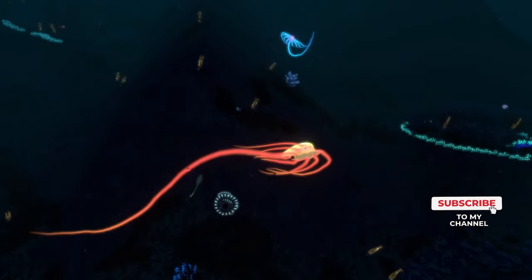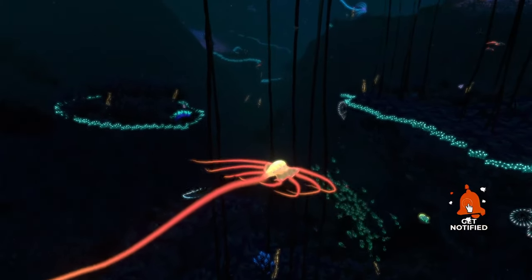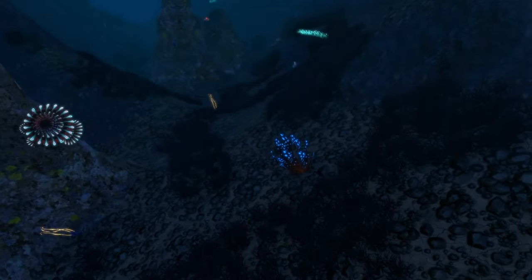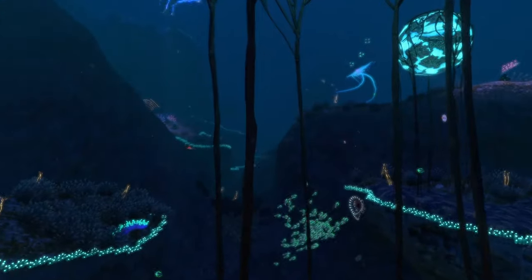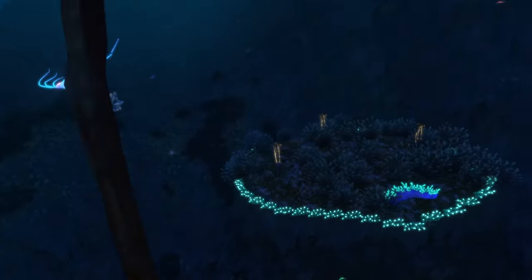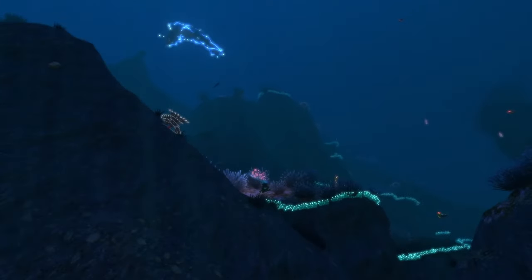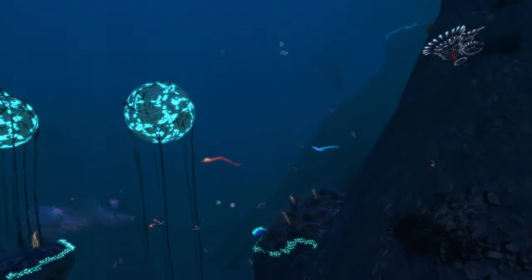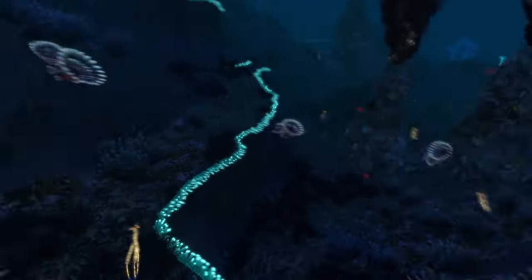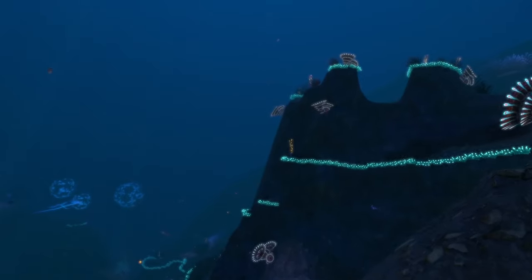Another creature the mod adds to the Grand Reef is the amber jelly ray, which is essentially a ghost ray in a different color. Since the ghost ray already glows on its own, changing the color gives it a really nice new vibe. Overall the Lush Grand Reef is the Grand Reef overhauled with new plants, lighting, and creatures like the ampule, ghost rays, and amber ghost rays.